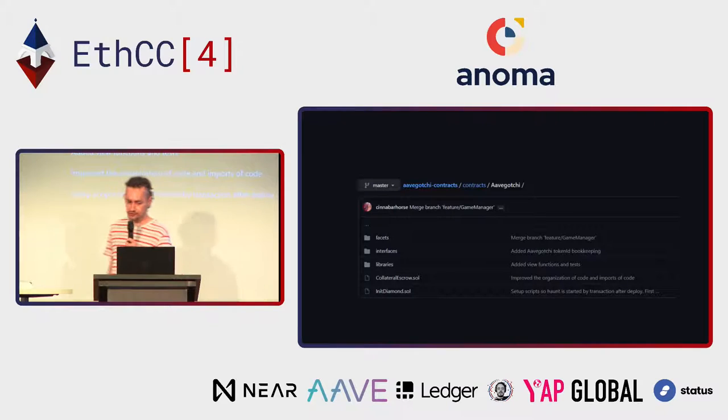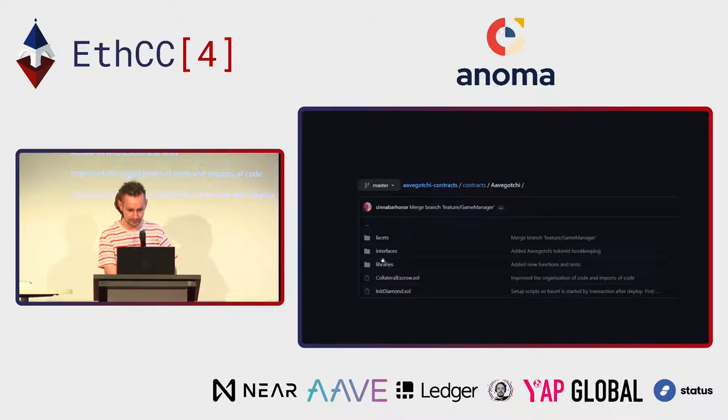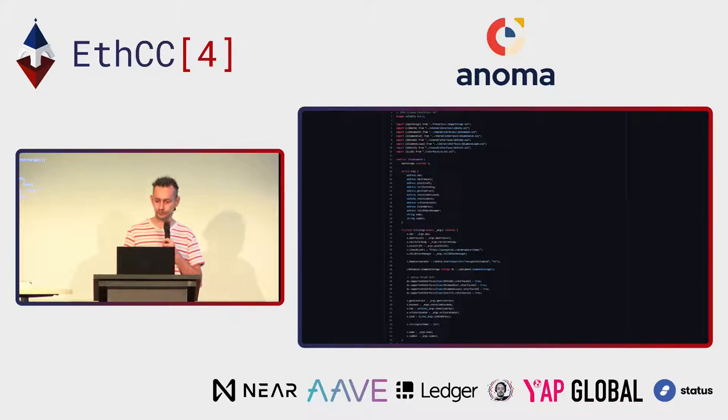So how did we implement this in Aavegotchi? All our source code is online on GitHub. We have three directories: all our functions are in the facets directory, and you have interfaces and libraries. The Diamond itself is a small contract that we call when we deploy the DAO. It's only about 60 lines of code. You have all your imports at first, you create your contract, and then you create a storage variable in which you fit all the variables that need to be accessed by the facets — like the DAO address, the Pixelcraft address, anything you need to access in your functions.